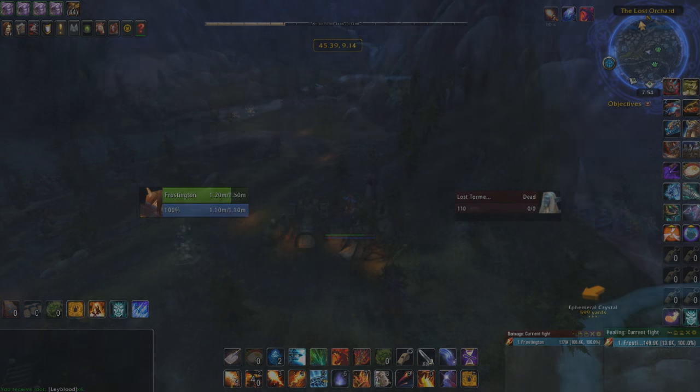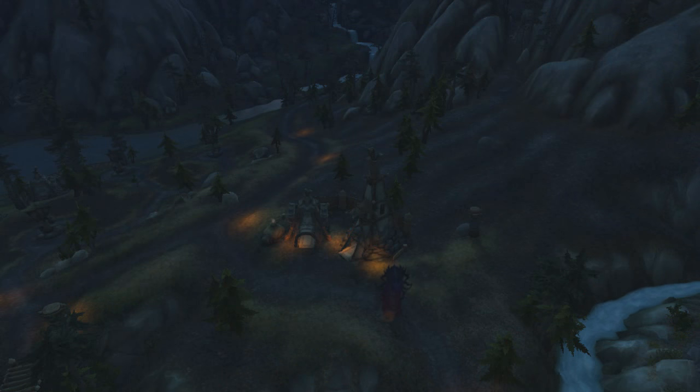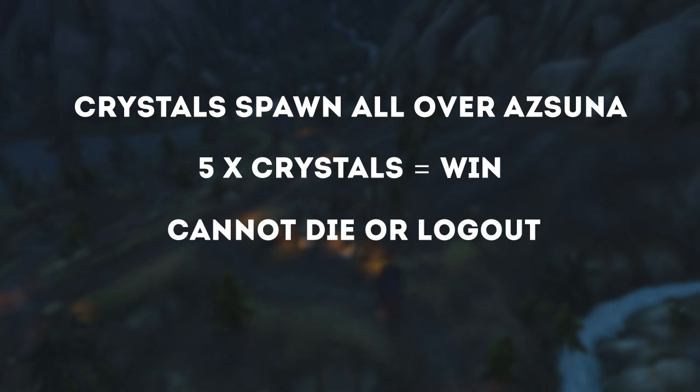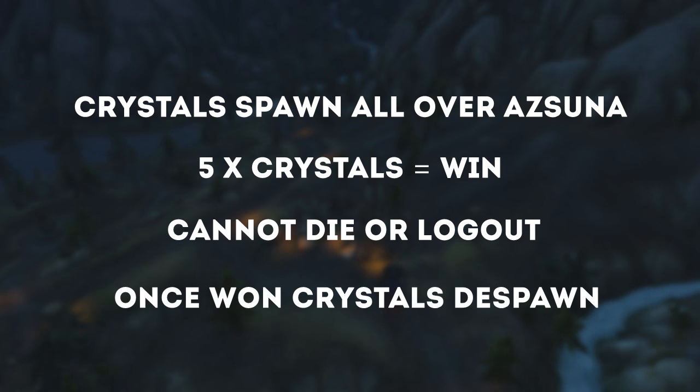So in a short summary: crystals will spawn all over Azsuna. To win the game, you need to collect 5 of these crystals before anyone else on your realm. You cannot die or log out, and upon someone winning, the crystals will despawn and go on cooldown.